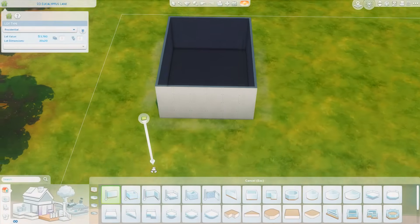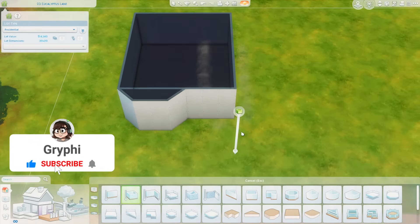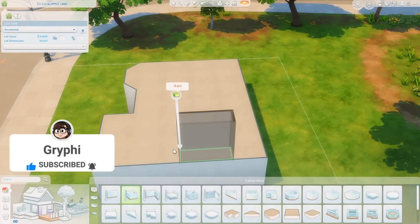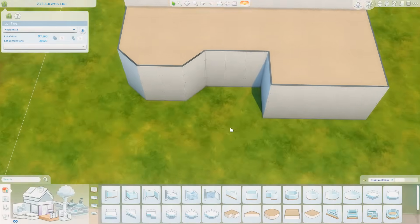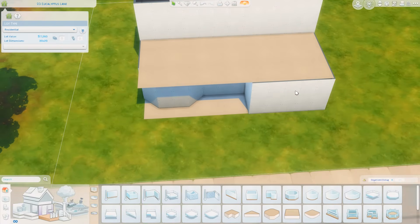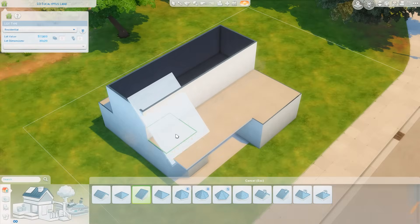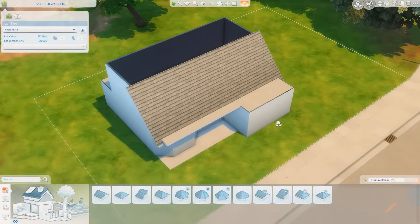Hey everyone, it's Tanya, welcome back to the channel or welcome if you are new here. Today I'm back with another speed build and this is going to be a family home. It's a little bit on the smaller side, but it's a bit deceiving from the outside — there's actually enough space for six Sims. It's a five-bedroom house with three bathrooms, so it's fairly spacious.